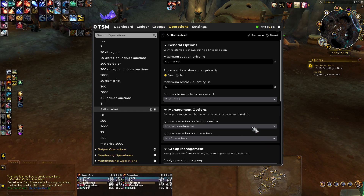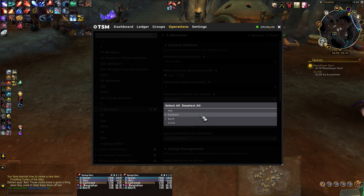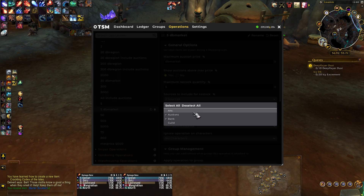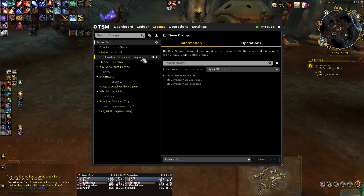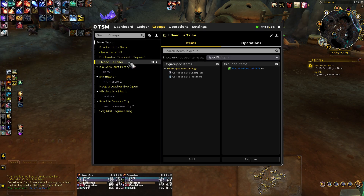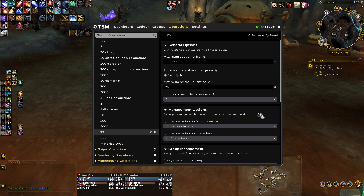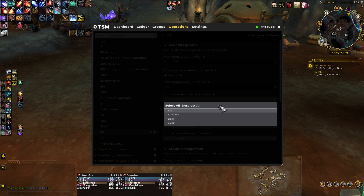You just change your restock quantity if you wanted to buy and then resell for a profit. That sources would include what's in your bank, and the auctions would include what things you have up for auction already. You do need to be careful with that because it'll include what your alts have up for auction — so uncheck it if you have alts that have auctions running also.